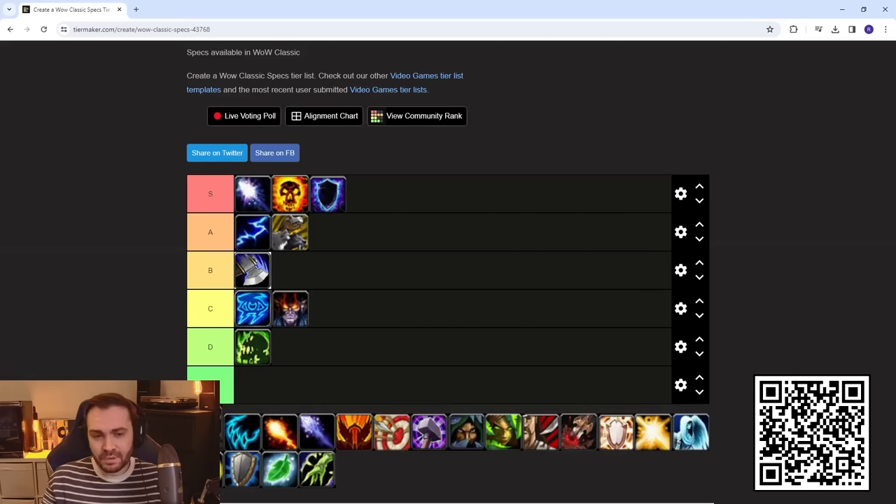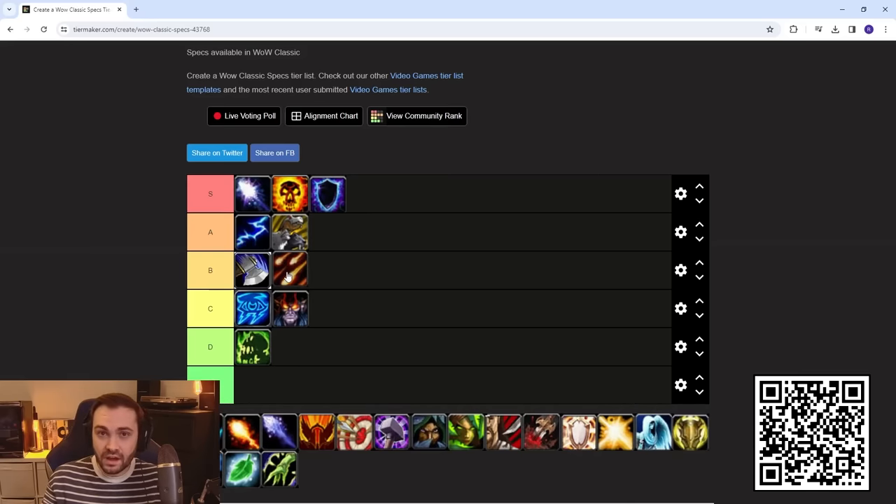Destro Lock plays kind of the same way as Meta but is a little less tanky — the damage is just way higher. With all the fire bonus damage talents in the Destro tree, Searing Pain spam in Meta form becomes a lot more problematic. It's really obnoxious where you've just got this Meta Warlock running at you pressing one button and actually doing real damage, so they're in B tier for me, potentially just overtaking Arms Warrior.